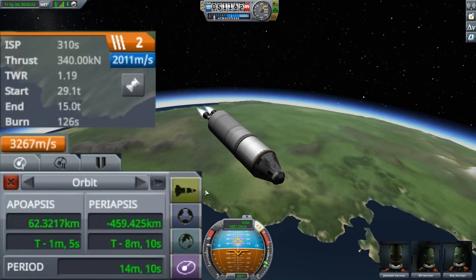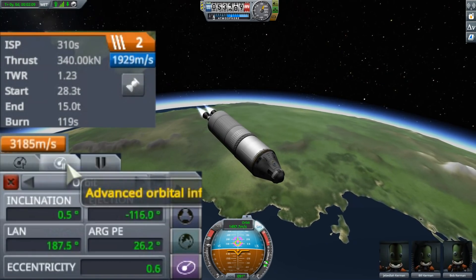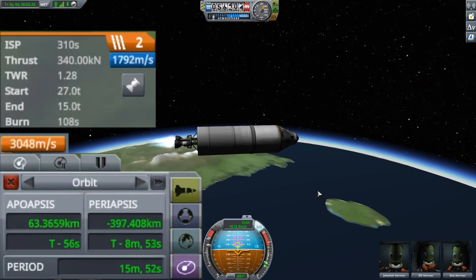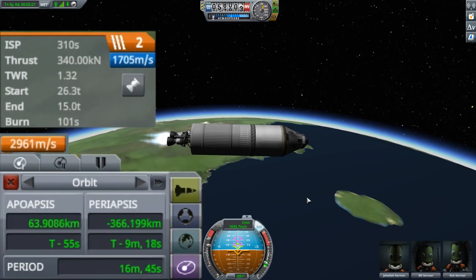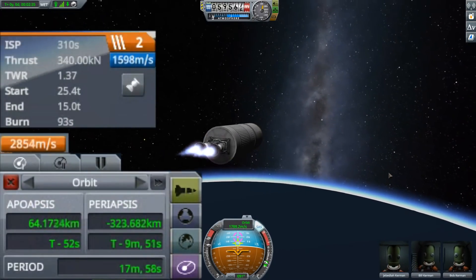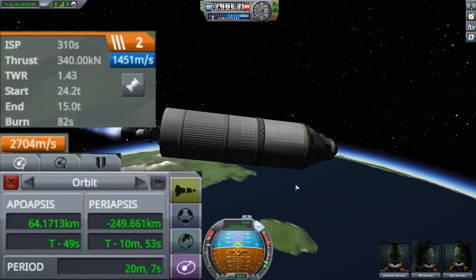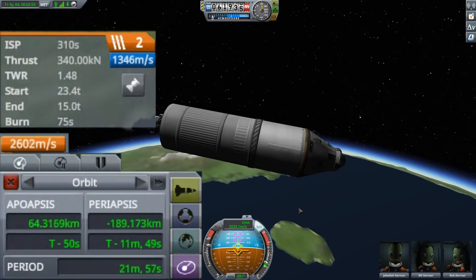When my apoapsis leaves the atmosphere I can coast there and then circularize. I'm raising my periapsis as much as I can while clicking through all the other options available. There are lots of useful readout information that usually is only provided by Kerbal Engineer or other mods, so this is a really helpful addition that enables players to use this information without having to install or rely on mods. The skybox has also been changed and updated with a higher resolution, which is a nice improvement but doesn't add that much to the game.